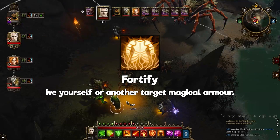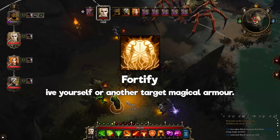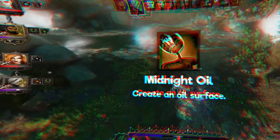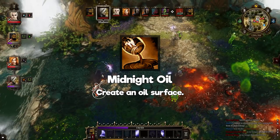Fortify: gives yourself or another target magical armor. This is an extremely useful skill for what it is — it grants the fortified status, adding extra armor, which is obviously always nice to have. Midnight Oil: creates an oil surface. It's like Boulder Bash, but with a bigger AoE and no damage.